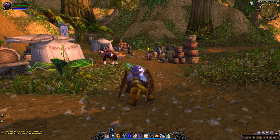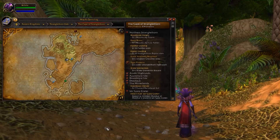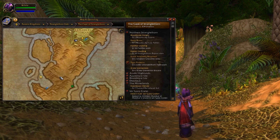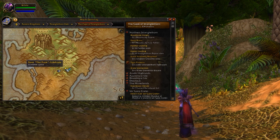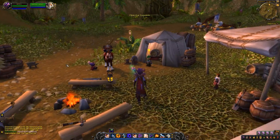Quests come from NPCs with an exclamation mark over their head, and you'll see those all over the place. If you look at your minimap, and then press the M key, you'll see areas in whatever zone you're looking at with available quests marked with an exclamation mark. That is how you find and get quests in World of Warcraft.